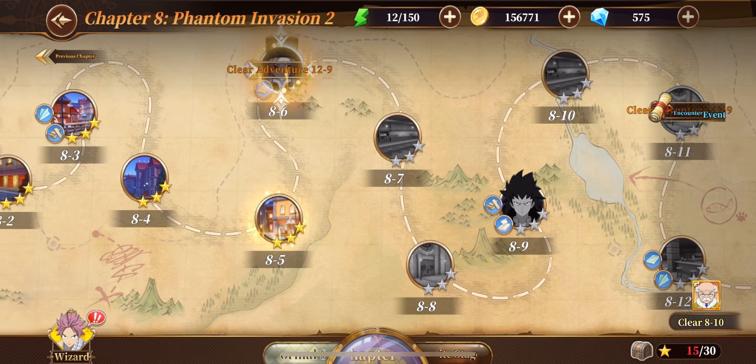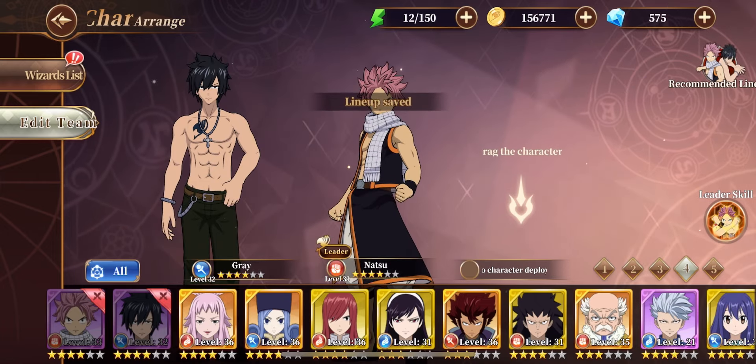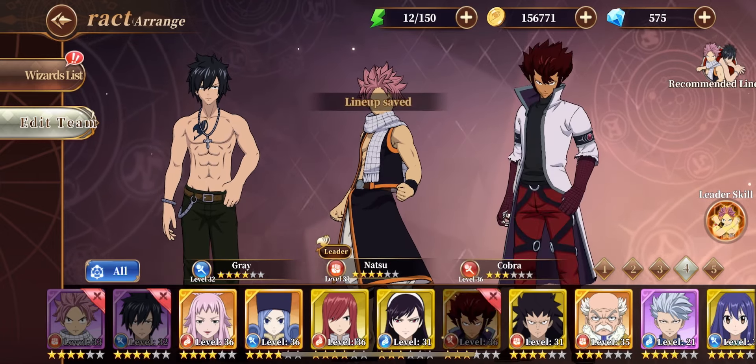Now we're gonna take him out for a spin in some quests. Basically when I play I just use my main team, or if I want to have some fun and grind some materials I play with whoever I want. In general I play the story and all the new stuff with my team: Ikaruga, Natsu, and my Juvia. Let's find something to play — let's put Natsu as leader and add Cobra, that should be enough.